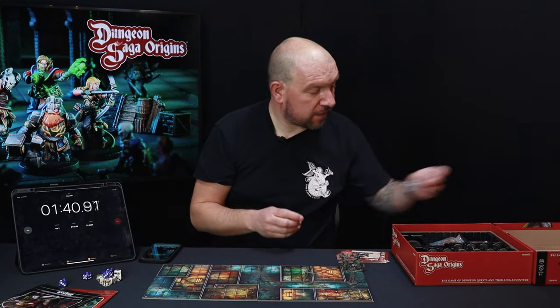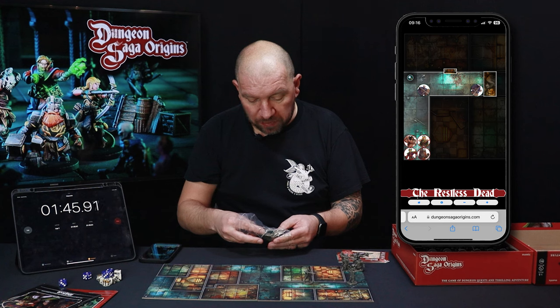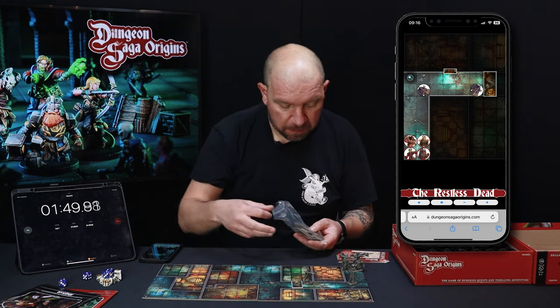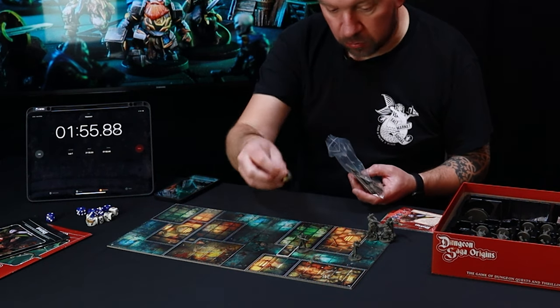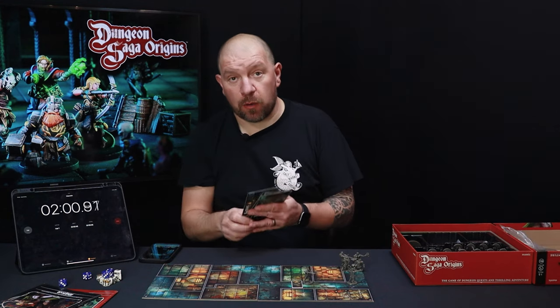There's the dice. Next thing we do is put the bits of furniture onto the room. At the minute it says we have fallen rocks just here behind that skeleton, and we have one closed door that opens up into this room here.